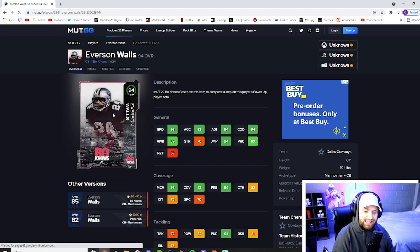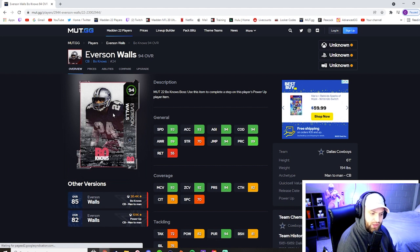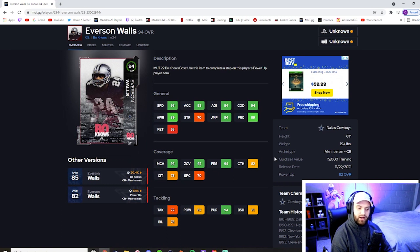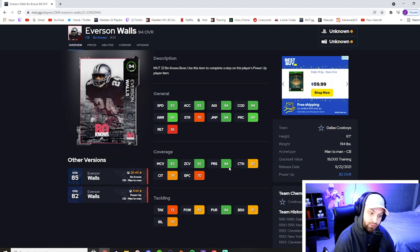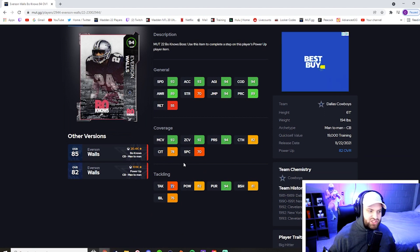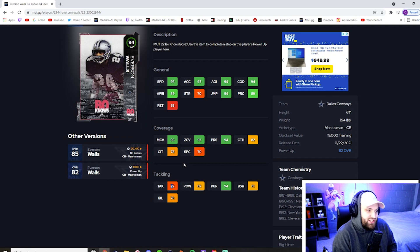At number seven I have what I think is the best corner in the game: Everson Walls. He's basically a better Deion — a six-foot-one corner with that extra inch, and the one stat where he's lesser than Deion is press, where he actually has plus 13 on Deion's press rating. At the same speed they're both hitting the thresholds for man and zone. He's also better in the box with 82 power move, 70 tackling, 81 block shed, and 94 pursuit. It's just hard to put a guy over Deion with that name, but Everson Walls is literally just a better card.